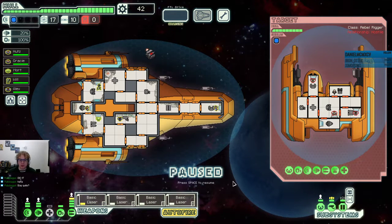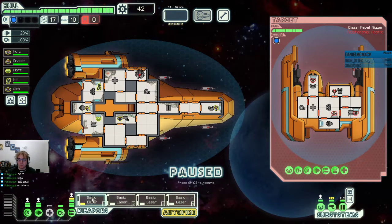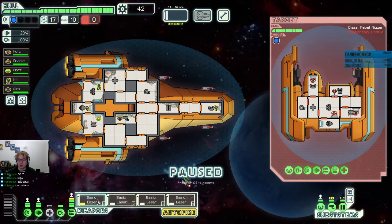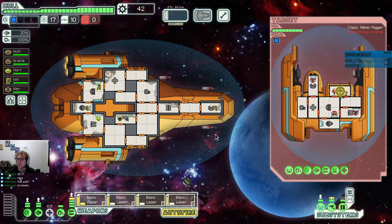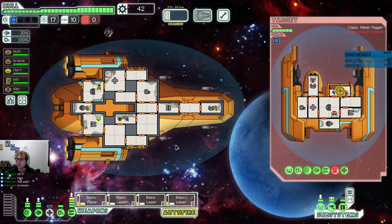Enemy combat drone. Not a bad start. I'm really hoping that drone doesn't get too feisty. Having somebody on shields keeps the drone from hurting us too bad. I think shooting the drone repair is the best option, since we can see that they have a repair drone. If we destroy the drone repair, then they can't repair their other stuff, and also they can't shoot us with a combat drone — which is pretty important.